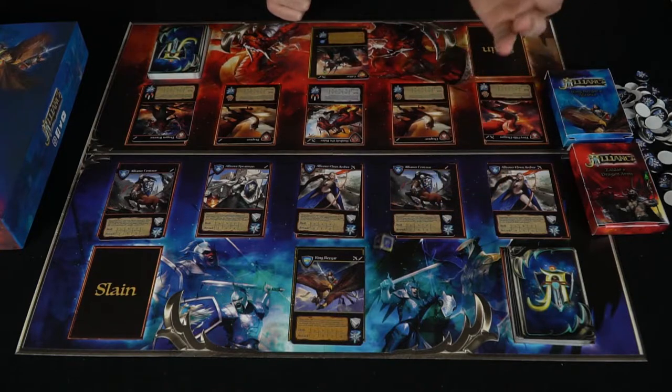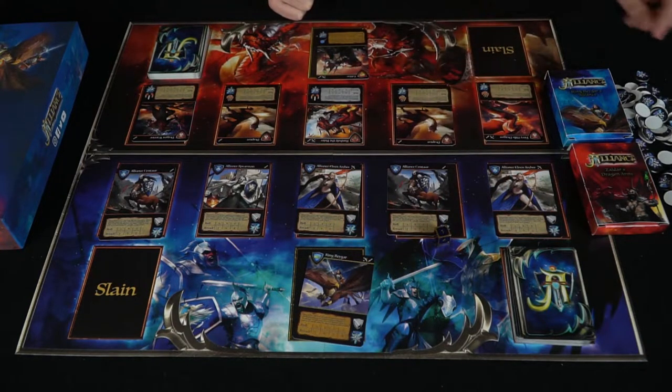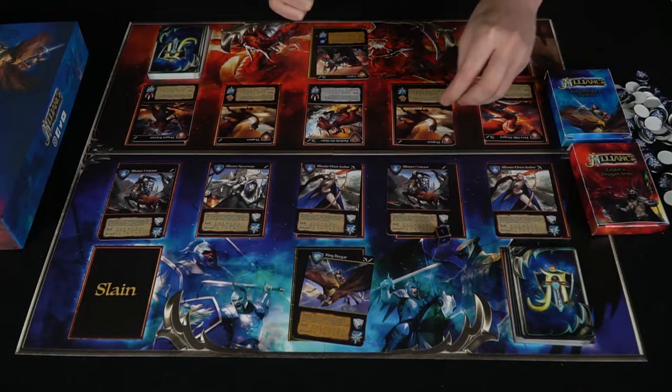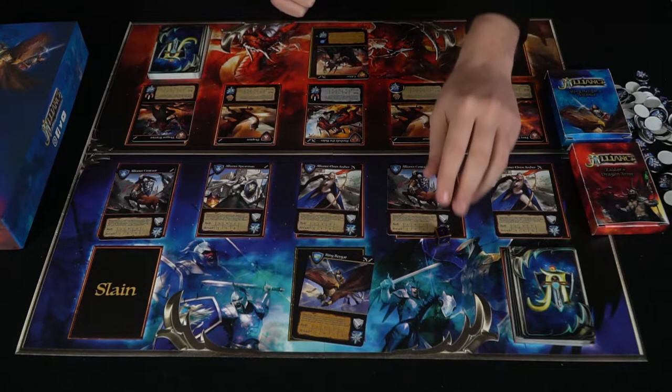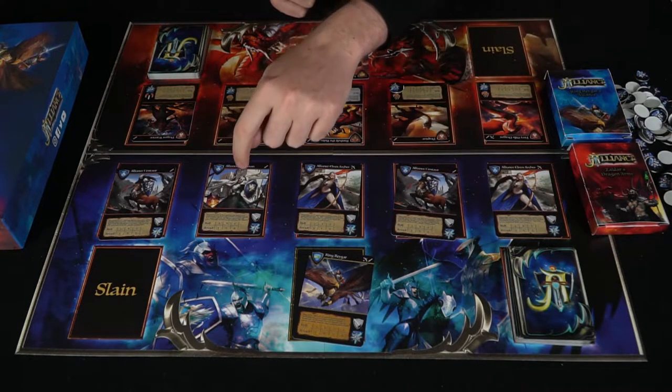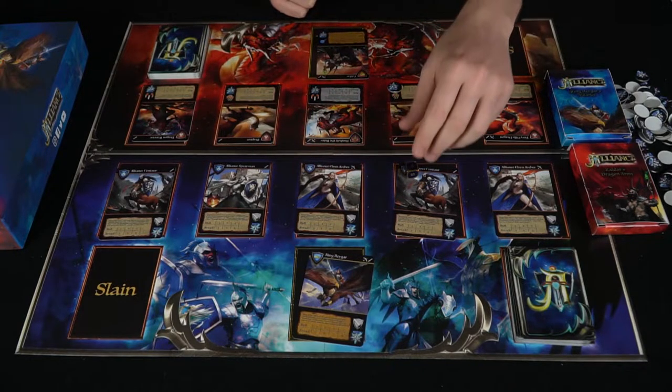I rolled a 1 — solid. That does 1 damage to Draptor. I find a 2 token and place it on the card to indicate his new health. Then a second unit attacks the same Draptor, needing a 3, 5, or 1. I got a 4 — no luck there.